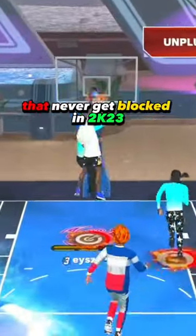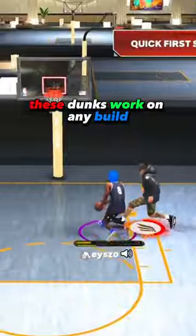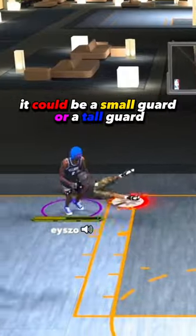These are the best dunks that I use that never get blocked in 2K23. These dunks work on any build — it could be a small guard or a tall guard.